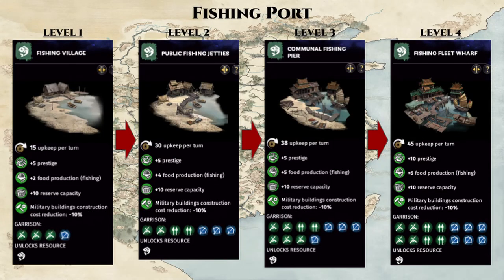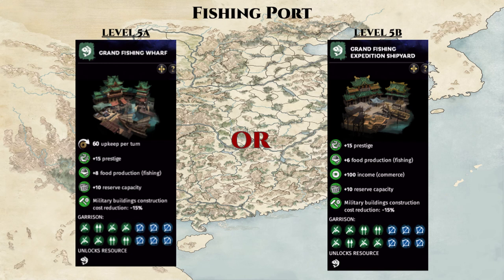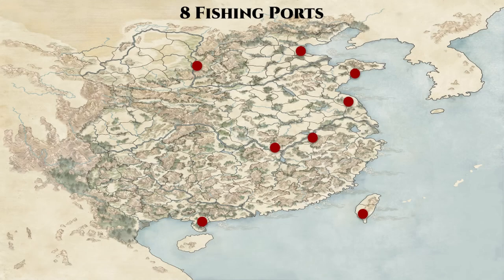Next, we have the Fishing Port. The building chain branches at level 5, shifting from a food-producing county with an upkeep cost to a commerce income county that still produces decent food while becoming upkeep-free. This branching decision is a no-brainer — always take option B for the increased commerce income. You lose 2 food (which after reforms is 4 food), but you save 60 gold per turn and gain 100 flat commerce income per turn. There are 8 total fishing ports, all located next to an ocean or river source.